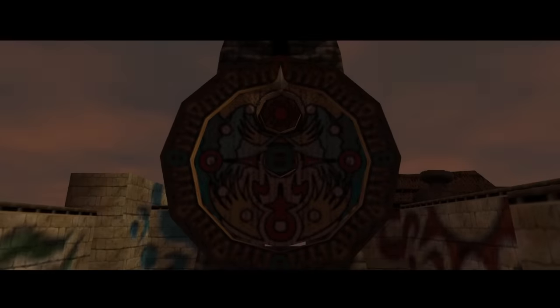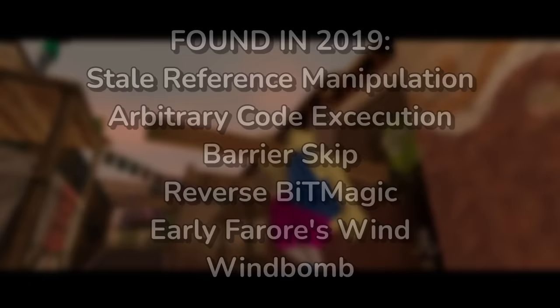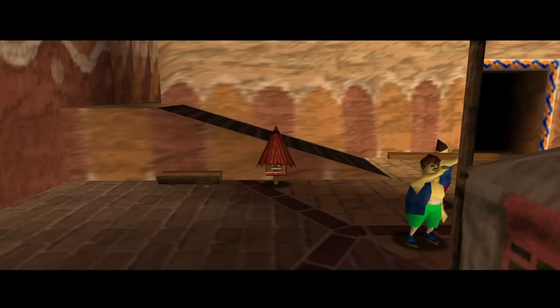2019 was one of the greatest years in Zelda speedrunning history, in which several new discoveries broke every 3D Zelda game wide open. Many of these new discoveries improved the Any% speedruns with either massive skips or new tech that changed how the games were played, in a good way.